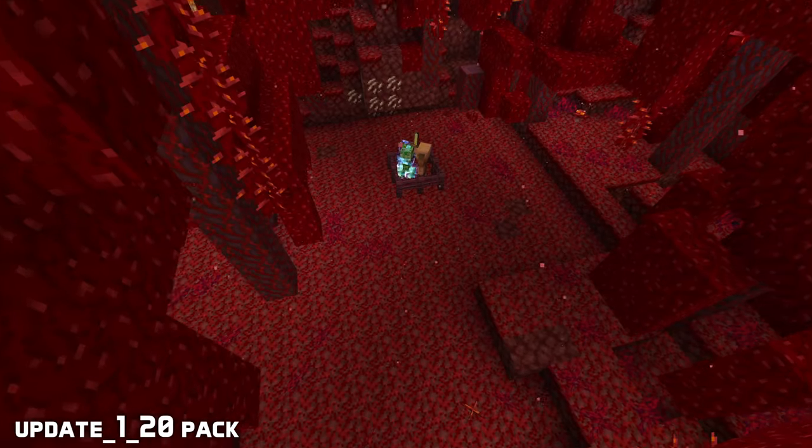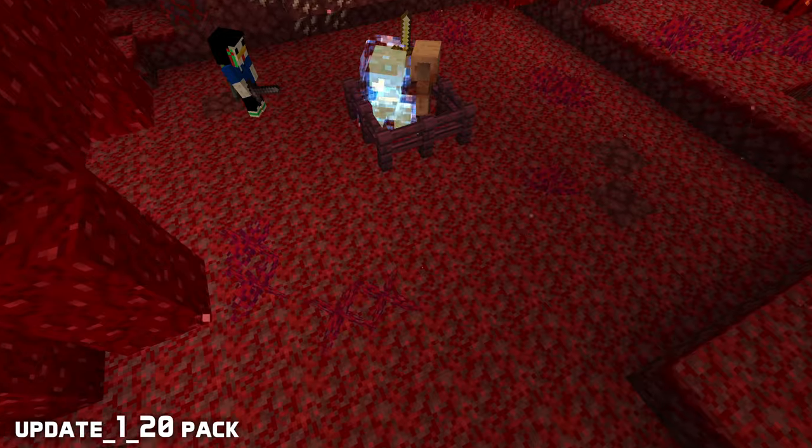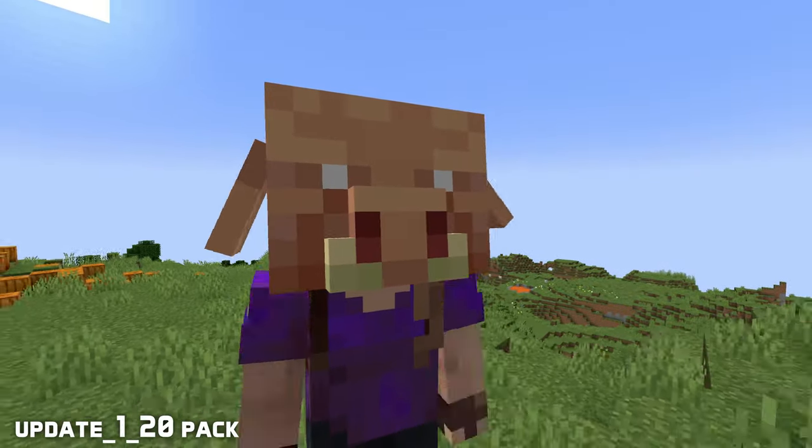There's now a piglin mob head which drops like other mob heads. One can drop if a piglin is killed by a charged creeper explosion. When powered by redstone, its ears will wiggle, and the same animation will play when a player who is wearing the head runs around.